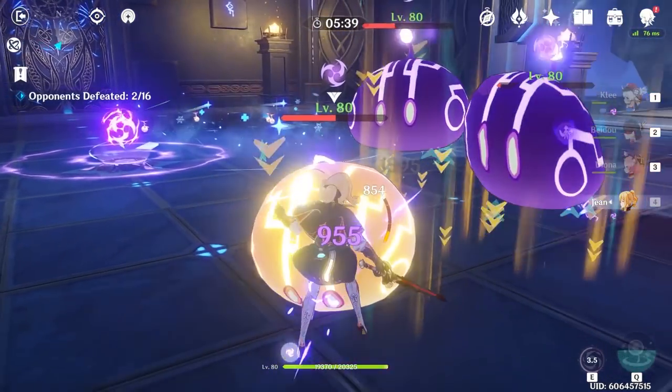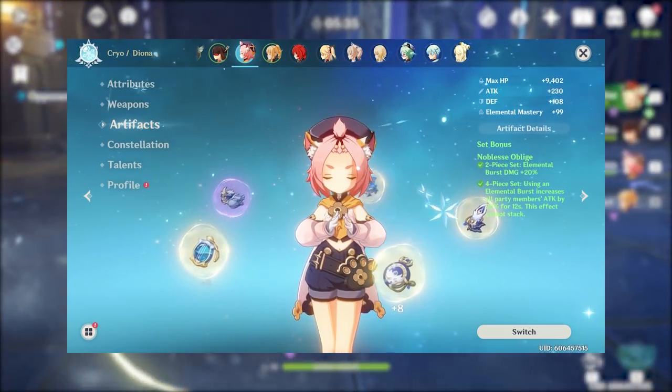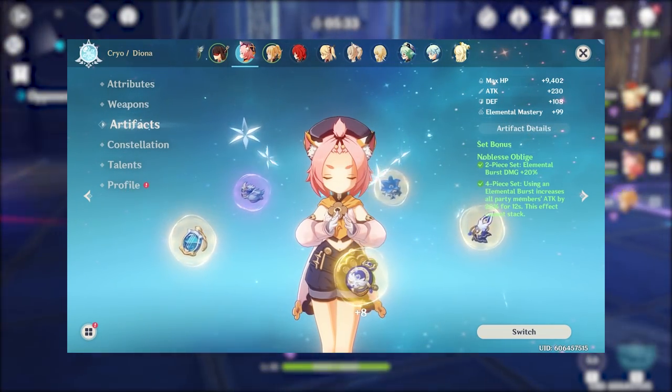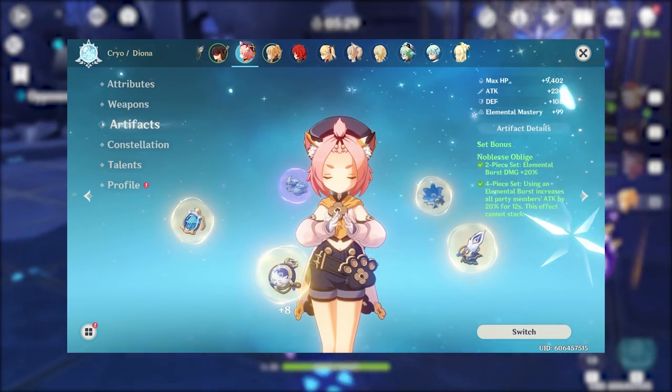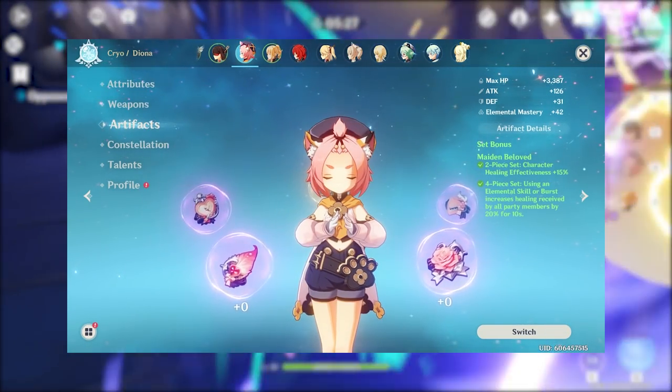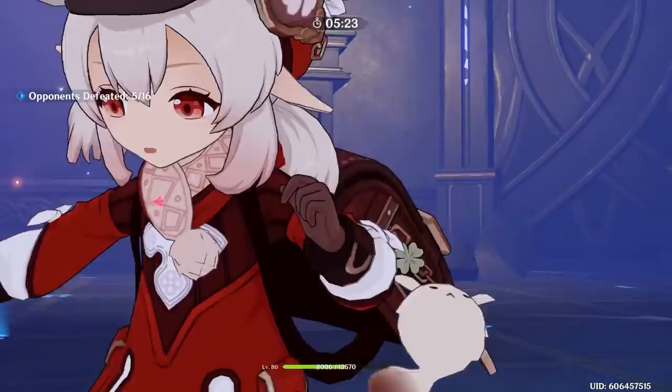Let's talk about why Diona is currently my favorite support character. Diona's kit can be optimized to fit almost any team composition. She can be built to fit your team using different artifact set bonuses and main stats. Her kit can be optimized for healing, shielding, or other support functions. We'll talk about my favorite builds in a little bit.